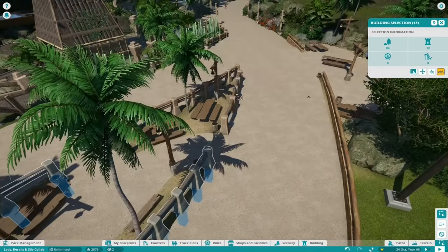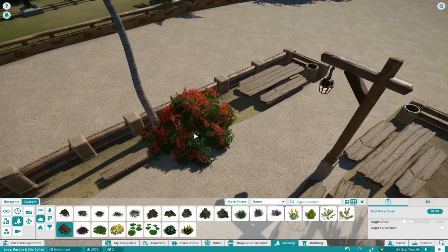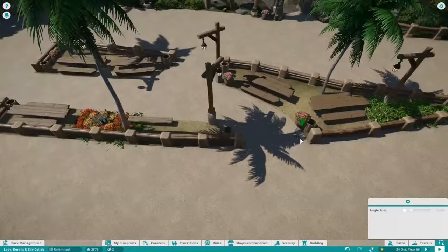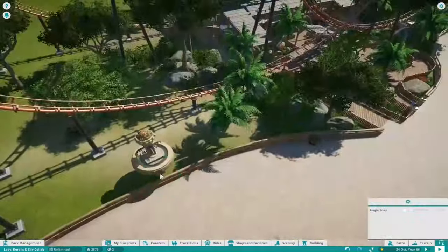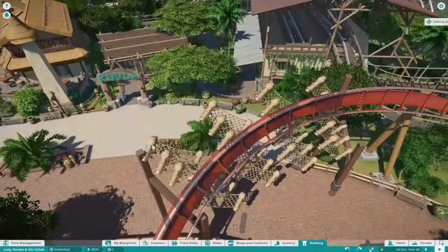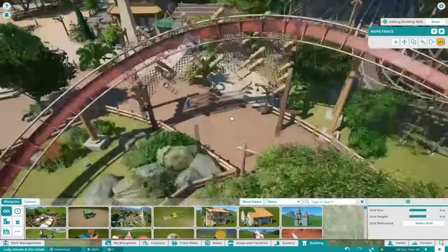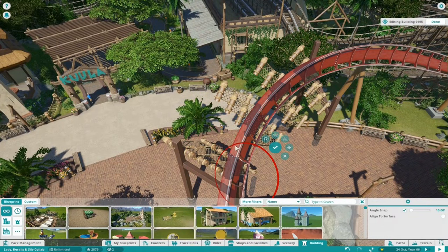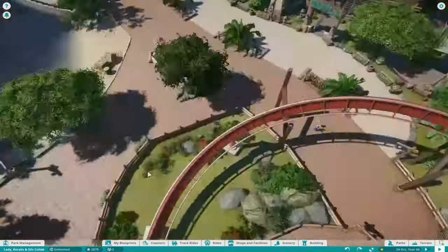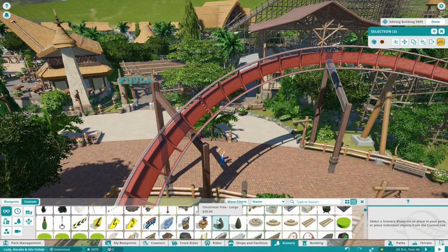A lot of people had this problem when the update came out — it's regarding a simple fence with a net in the middle that was rotated in a strange way. I saw that in Quali Beach with the diving coaster and I was like, wasn't this supposed to be another way? I was just trying to fix it and it didn't matter which direction I turned them, I just couldn't figure out what was happening.